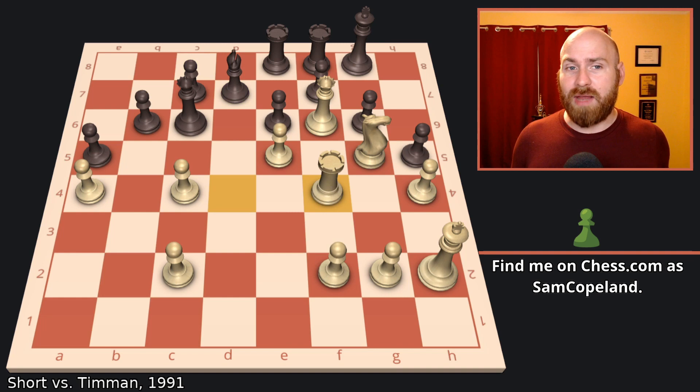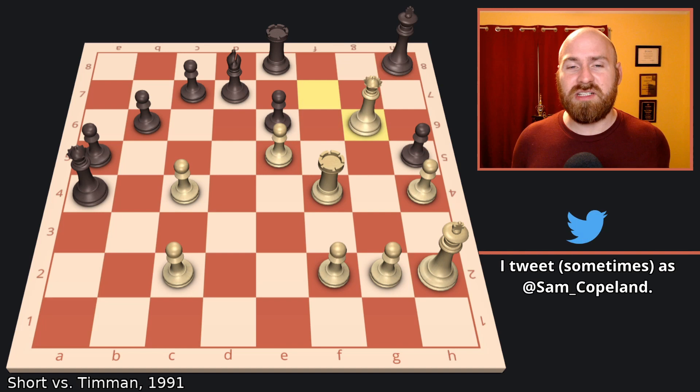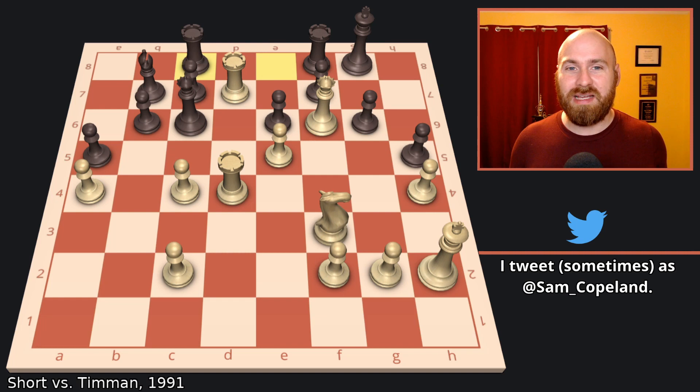Queen takes A4 is as good as anything else. Knight takes F7 — this threatens two checkmates: there's mate here and there's mate here. Both are checkmate in one. As a result, black needs to capture that knight. Rook takes F7, queen takes F7 check, king over, and simply queen takes G6. And even though white is down a piece, the ideas of rook F7 and queen takes H5 are obviously enough to finish off this king that has no more defenders. So that was how white could win even if black anticipated the king invasion and immediately tried to push white back with bishop C8.